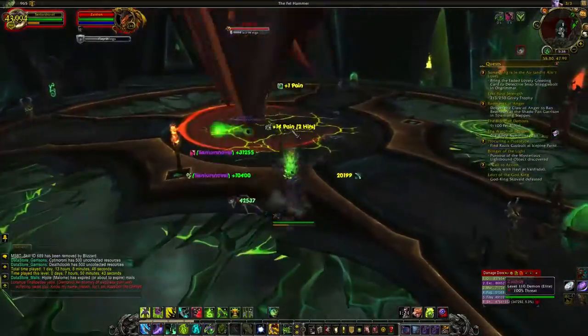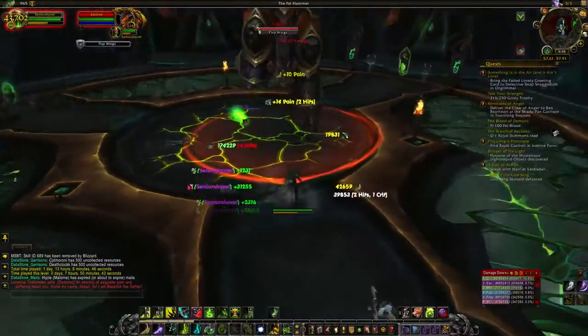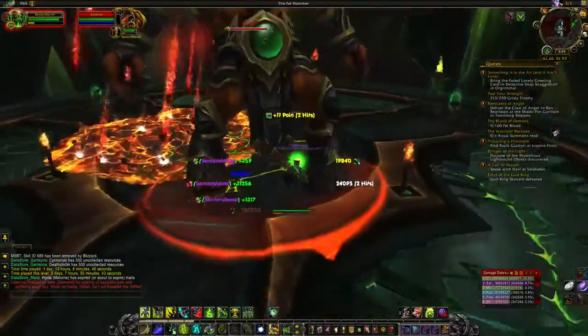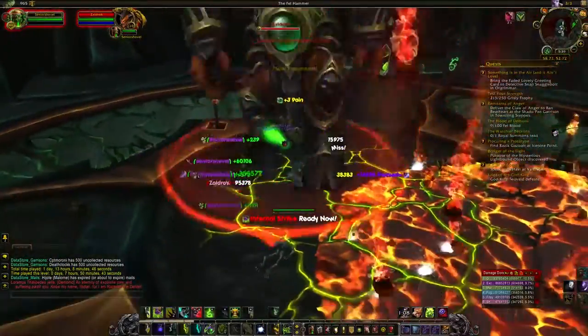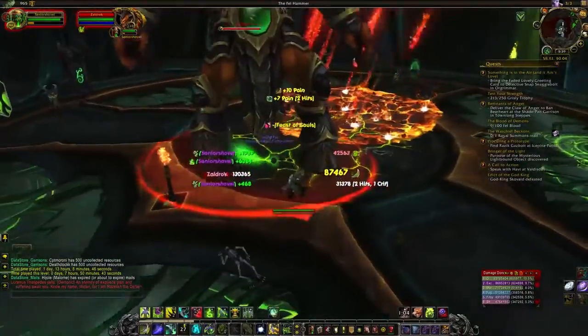The pet's not even that great, but it's a class-exclusive pet, and anything I can do to get more pets is something I want to do. That sums up the Hateful Eyes — that's how to get it either on a Demon Hunter or a Warlock: go into the bonus area, fight the bosses, and the bosses have a chance to drop it.